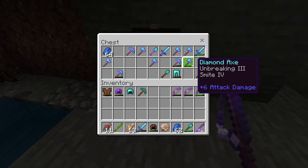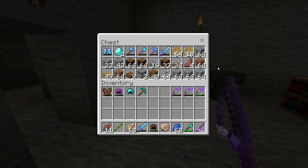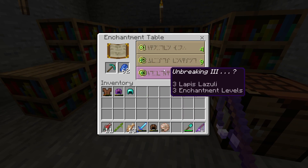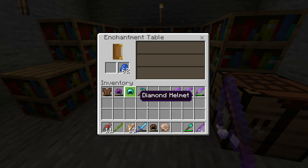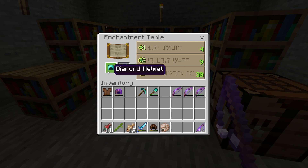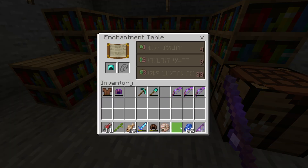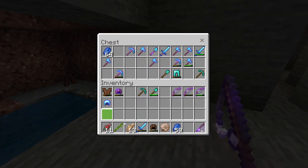A diamond pickaxe — I don't think I have anything else. I've got a couple of diamonds left. That has Unbreaking 2, which was okay. Or a diamond helmet with Aqua Affinity — that's decent. Unbreaking 3 is actually pretty good. I may actually — although Aqua Affinity is very good — I've not enchanted any helmet beyond this one which has Blast Protection, so I think it's due a bit of love. Let's get Aqua Affinity. That is the only one it has on it — that's okay.